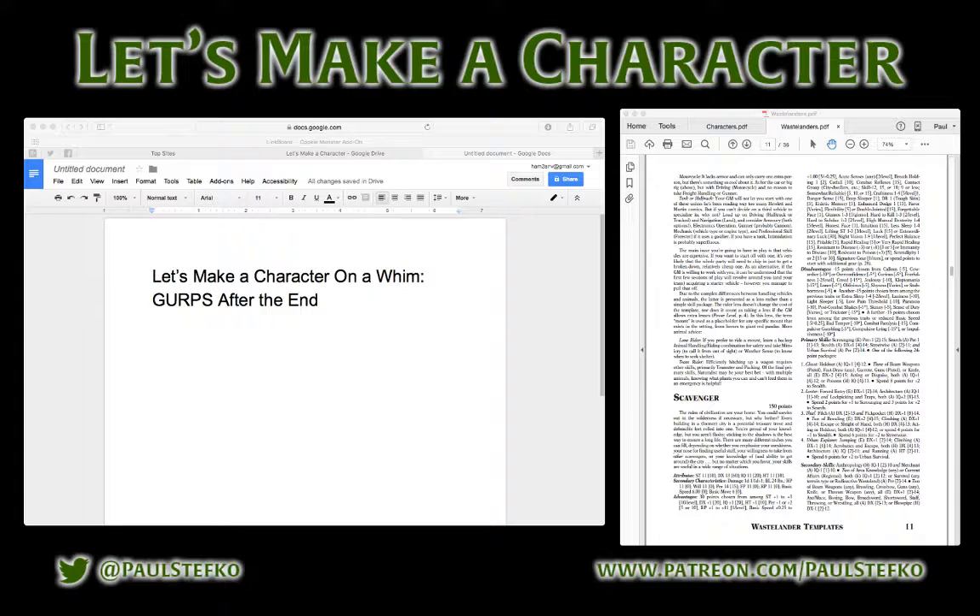GURPS After the End is one of the newest GURPS supplements in what they call a worked genre example, and it's for the post-apocalyptic genre. 150 points in GURPS 4th edition is considered sort of the low end of Heroic — somebody who can hold their own, but isn't really like a superhero or an action movie star.